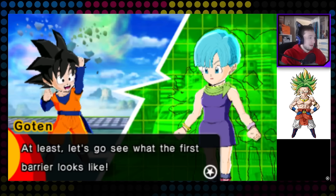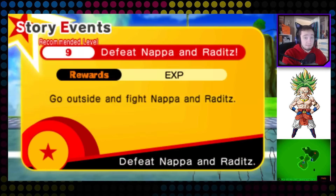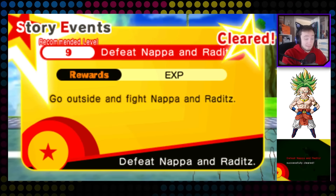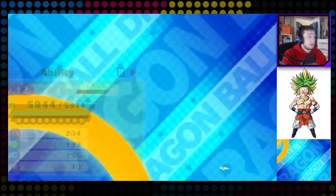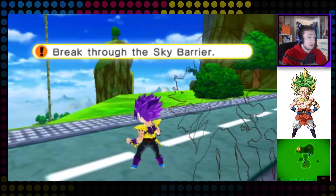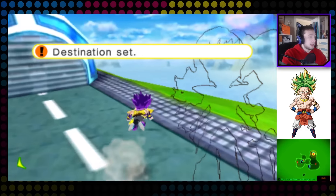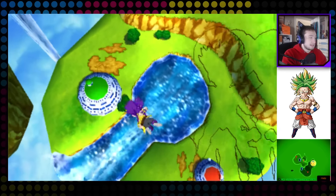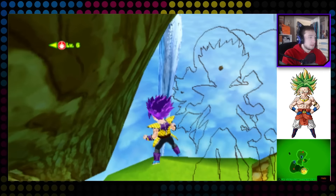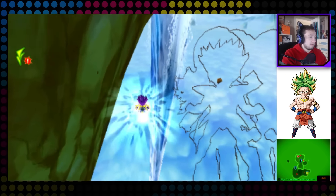At least it'll be smooth sailing then. Let's go see what the first barrier looks like. I got a reward — experience, I would think. Alright, we can go that way. Where's that level 15? I kind of want to face the level 15 — there he is, but he's on the other side. If that level 6 charges me, I'm gonna be very upset.